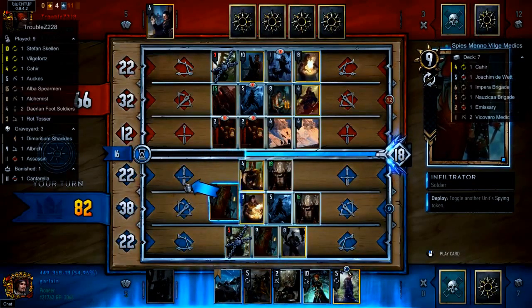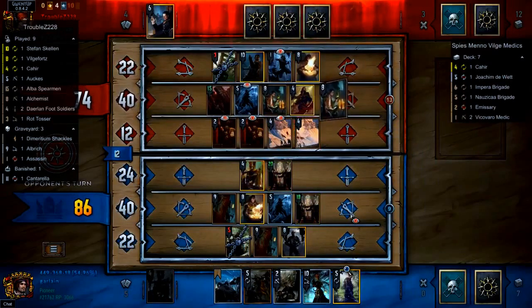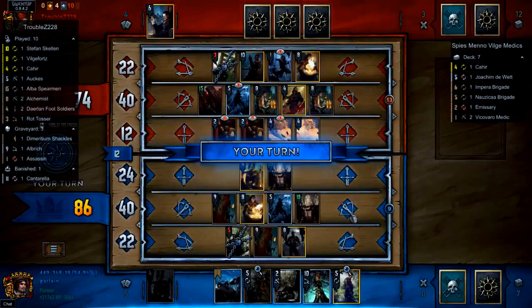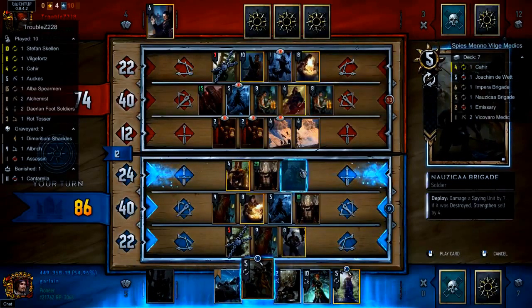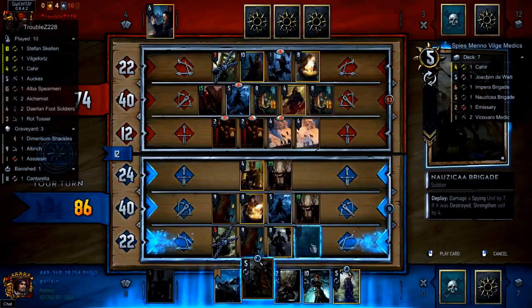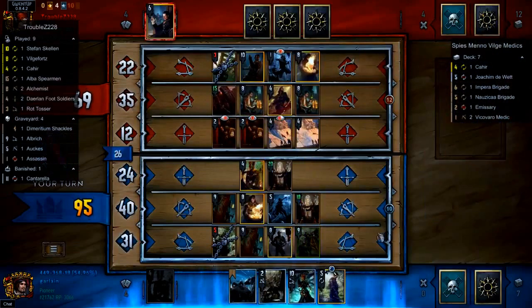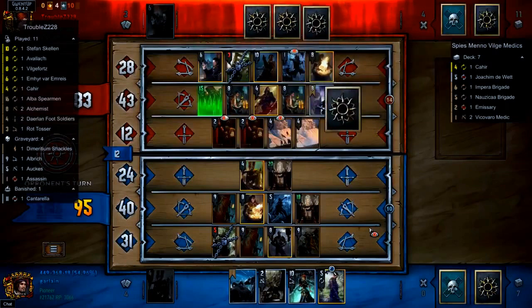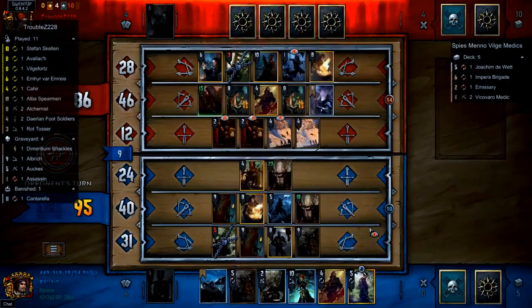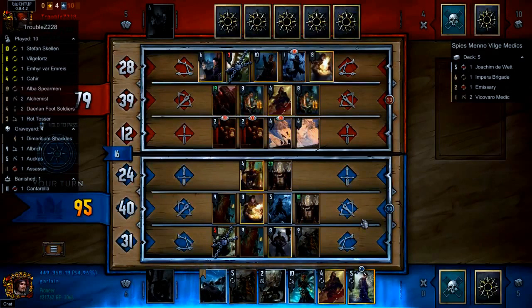Toggling the spying status only matters for the Nausicaa Brigade, which will deal seven damage to a unit if it's spying. I may have liked to see something with more than seven power get toggled, just in case. Normally you want something you can kill off the Nausicaa Brigade anyway, but we already had Ox for that. Ox would have been maximum value for the Nausicaa Brigade — there was no reason to target the foot soldier. We'll see Avalok come down and be picked up by the leader. We're really seeing how punishing it was not to deal with either Albus Spearman or Avalok.